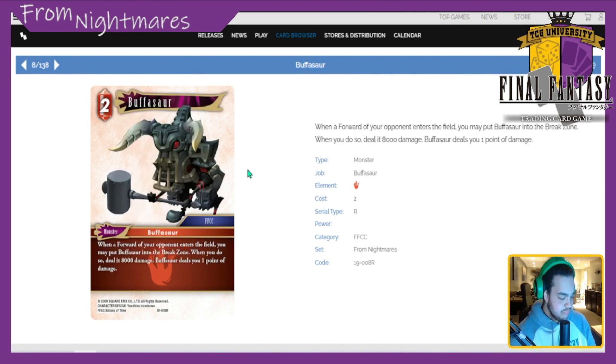Then we have Buffasaur — 2 CP fire monster. When a forward of your opponent enters the field, you may put Buffasaur into the break zone; when you do, deal it 8k damage, but Buffasaur deals you a point of damage. I'd rather just play Grenade, which does the exact same thing without dealing you a point of damage. The only time Buffasaur is worth playing is in a deck with Cypher from Opus 18 and the Opus 19 Y'shtola — because then that point of damage becomes something you set up, and you can effectively 12k something with Y'shtola on board.